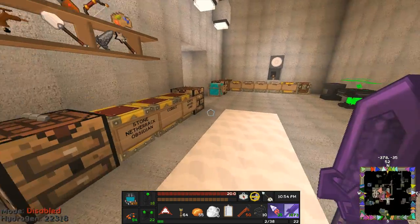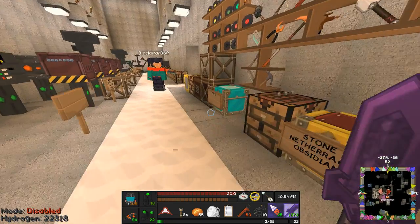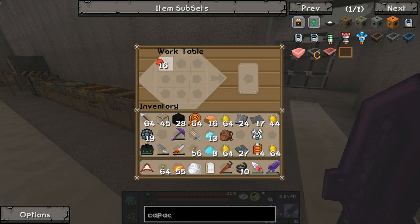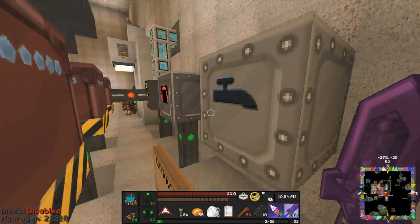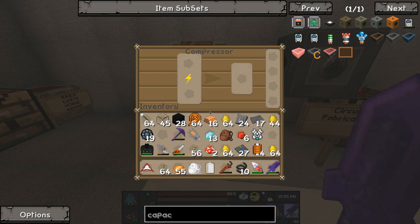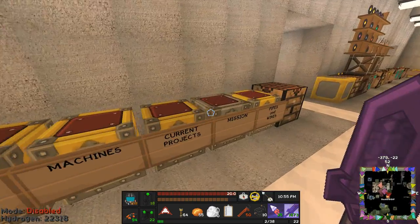I need to go get some more redstone - I need 10 redstone. I need more crafting tables. Okay, I found one that was empty. Now for the energy crystal, I need the industrial craft compressor - one of these machines back here. I need to put the wire back because otherwise it's gonna run out of power in like two seconds.